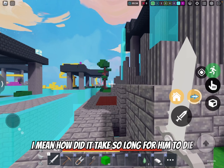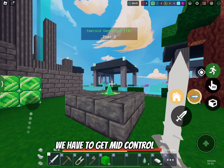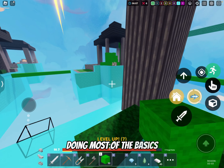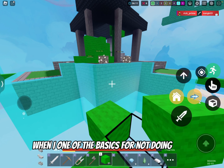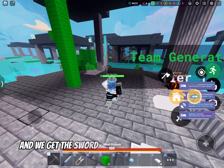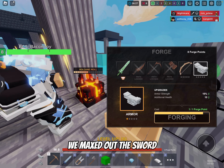Mid control is really valuable, guys — we have to get mid control. How did I miss that emerald? Okay, okay, we're doing fine. My friend's rushing. Okay, we're doing most of the basics — one of the basics we're not doing is knowing how to bridge. You should upgrade your generator and get armor protection, get the sword, and then max out the sword.